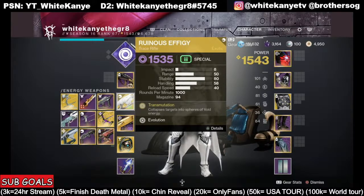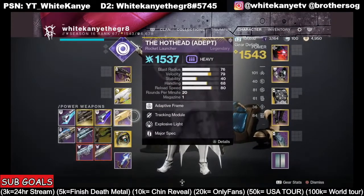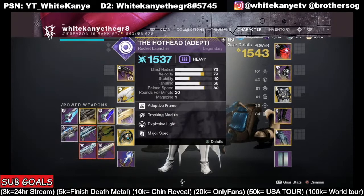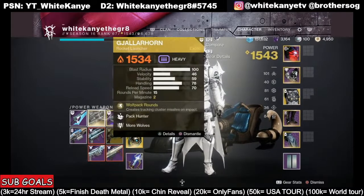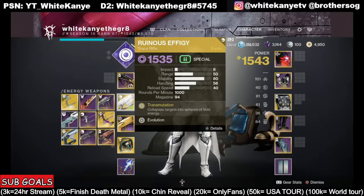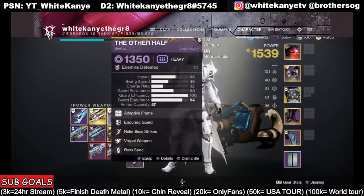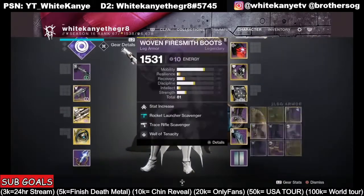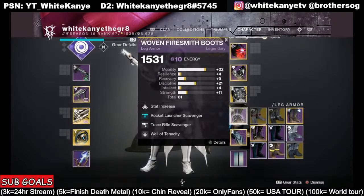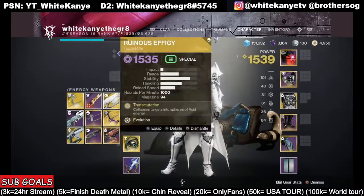Exotic trace rifles just got a massive buff in PvE. For heavy, I'm going in with the Adept Hothead with Explosive Light, but if we need to we can swap to Gjallarhorn or the Parasite. If we all wipe and I need to put a new build together quickly, I could throw in Funnel Web, swap in a rocket launcher, and we'd have a Gjallarhorn setup within just a couple seconds. We can also change that out to a grenade launcher scavenger mod very easily.